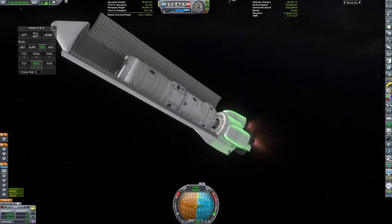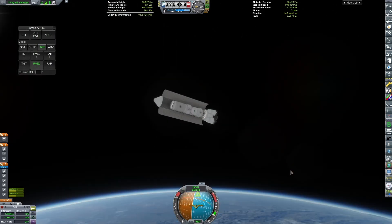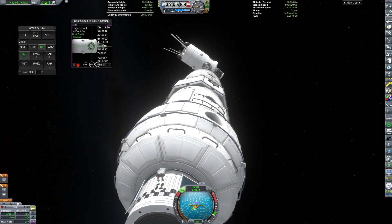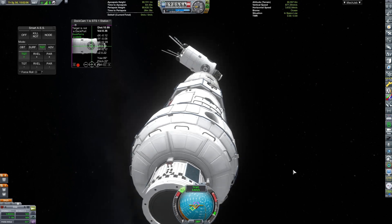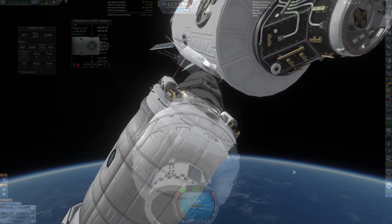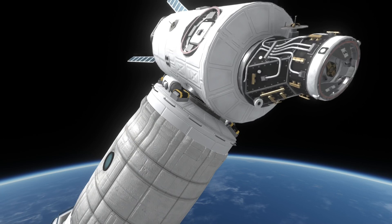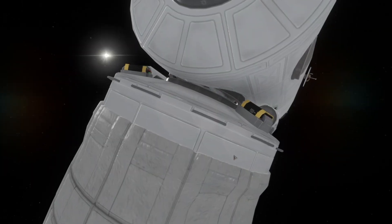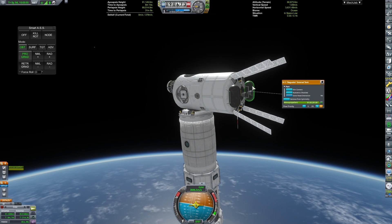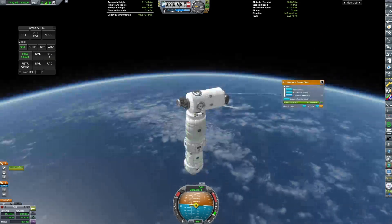Our rendezvous is complete. Fairly soon I'll detach the payload, which is a habitation module. It doesn't actually include an inflatable module, and here's the thing — this video will not be the completion of the space station, since time constraints led to some planned launches not occurring. Which means I'll be able to make another video out of this. The module is now docked, and we'll inflate it at some later point — which is not actually occurring in this video.